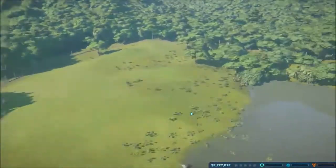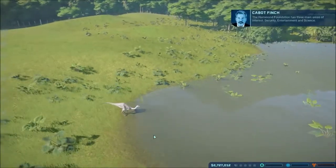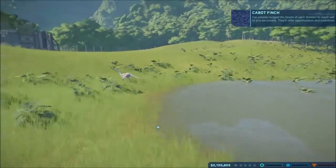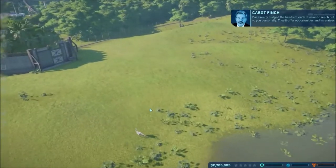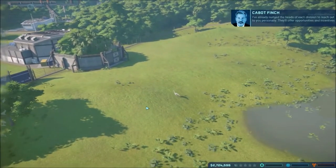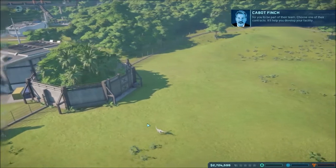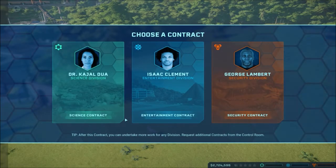This enclosure is really big. The Hammond Foundation has three main areas of interest: security, entertainment, and science. I've already nudged the heads of each division to reach out to you personally. They'll offer opportunities and incentives for you to be part of their team. Choose one of their contracts. It'll help you develop your facility.